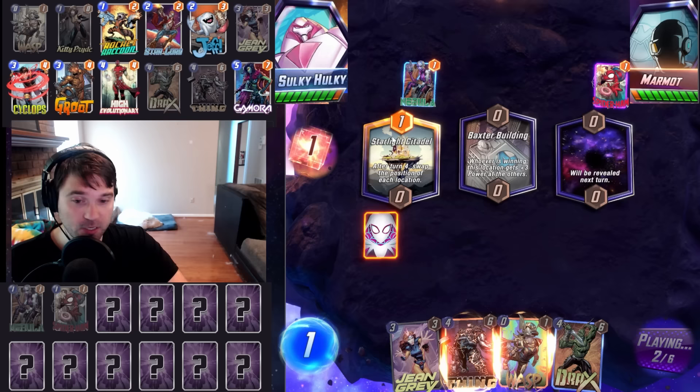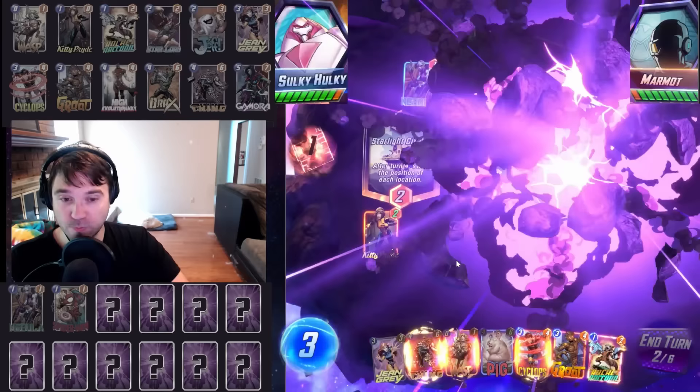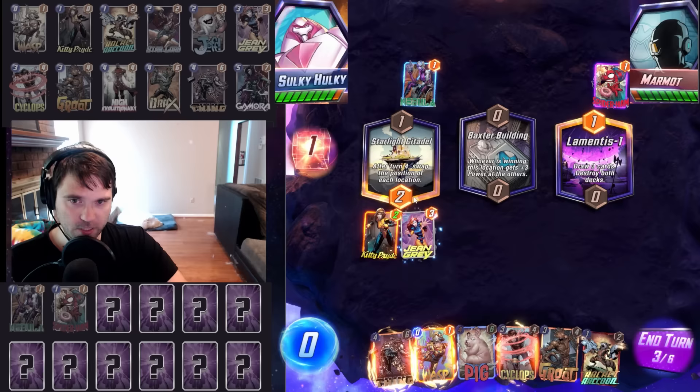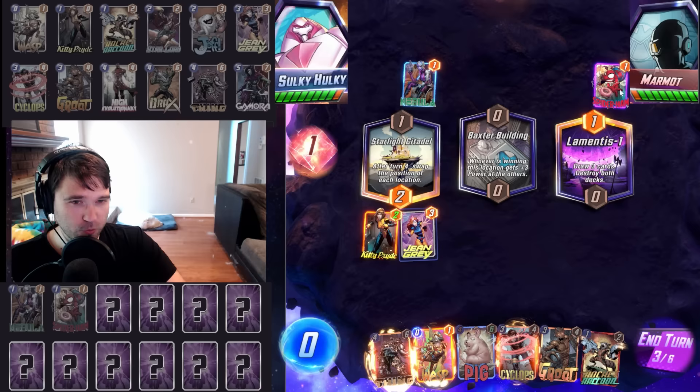Jean Grey hits our Drax — actually it doesn't matter. Drax would end up being eight. Thing is a little bit bigger at nine. Lamentis comes down, which is pretty big. Kitty Pride actually stays on the board, giving us an opportunity to do Jean Grey. What kind of deck are they running? Nebula, Spider-Ham — could it be Electro Ramp? Could it be a weird destroy deck? I almost want to snap into this.